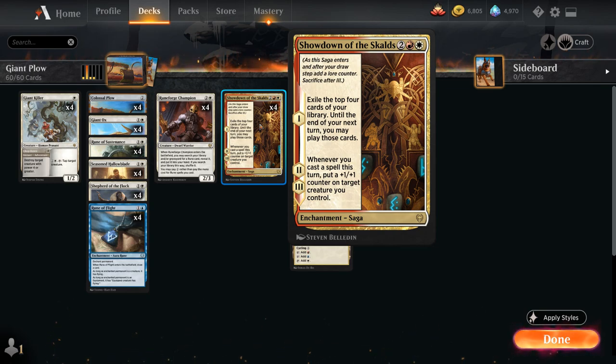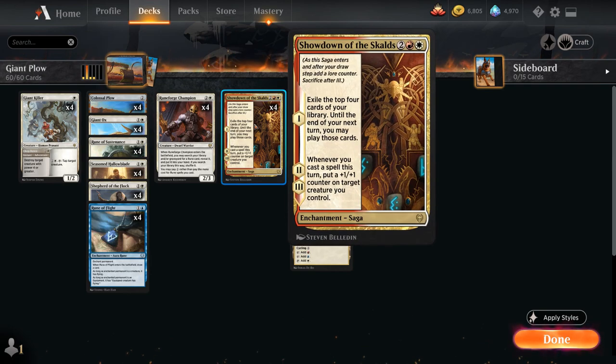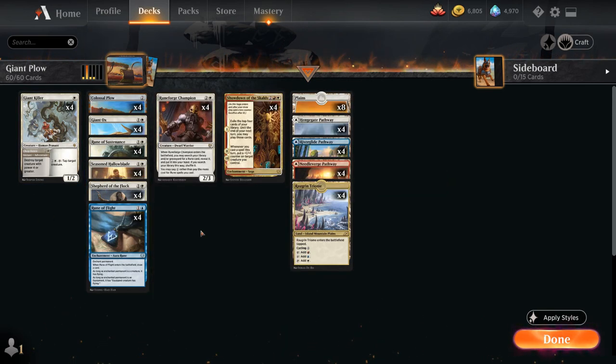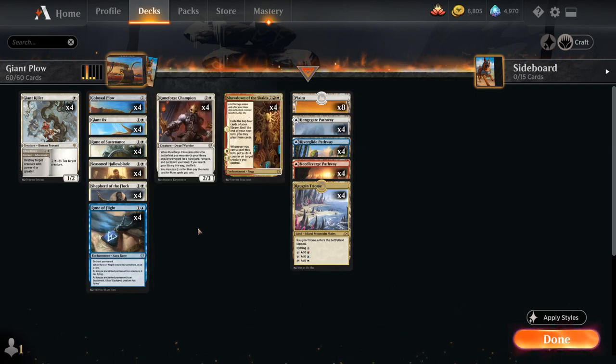The final piece of the deck is 4 copies of Giant Killer, a 1-mana 1/2 with Adventure 'Chopdown' — for 2 and a white at instant speed we can destroy target creature with power 4 or greater. Otherwise it's a 1/2 that for 1 and a white can tap to tap a target creature. This is a nice 1-drop we can cast off Showdown of the Skalds, and a useful interactive spell against larger creatures that might block our 3-powered attackers.